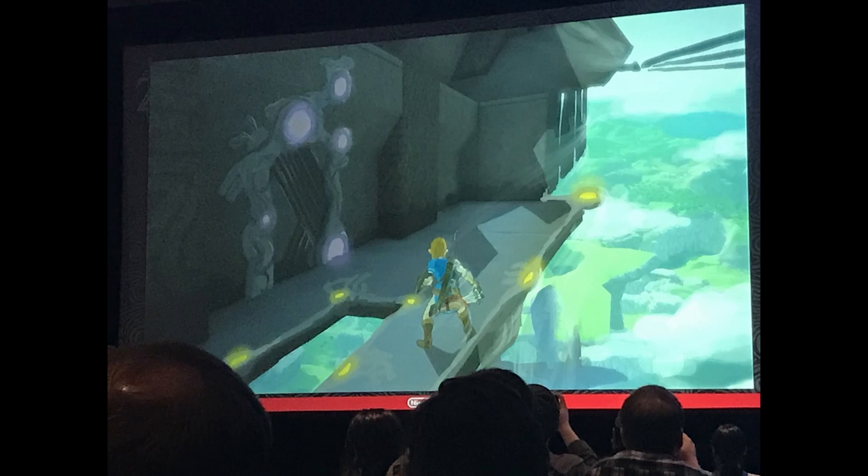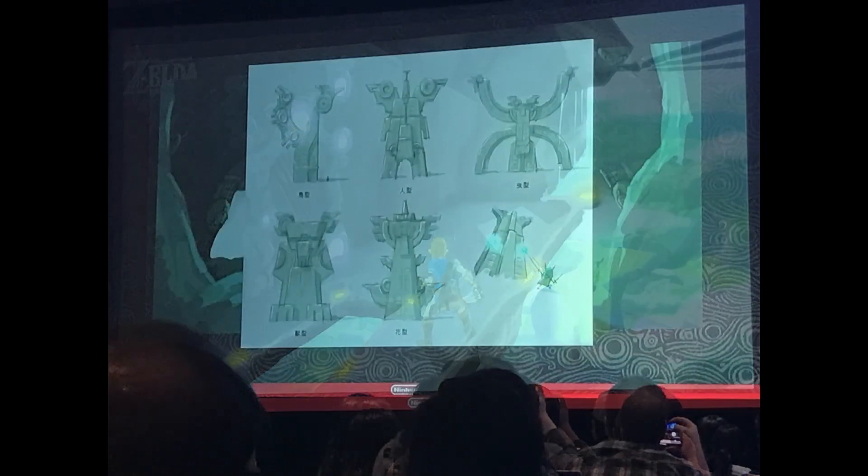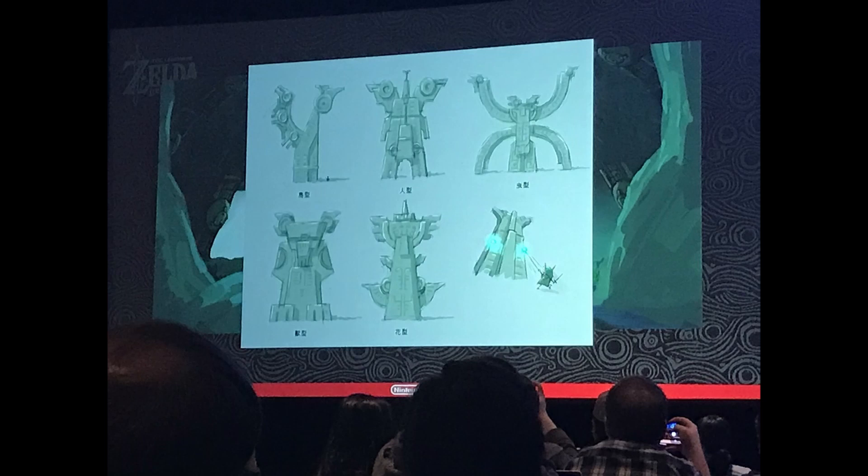Looks like we've got Vah Medoh here, and Link is just chilling on the side of it right on the edge. We've got some more Sheikah tech there. Could this be the floating island people are talking about for Breath of the Wild 2? I think it might actually be — the floating island predictions for BotW2 are pretty hot, so maybe it could be a thing.